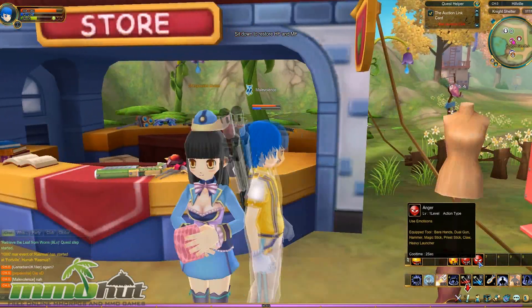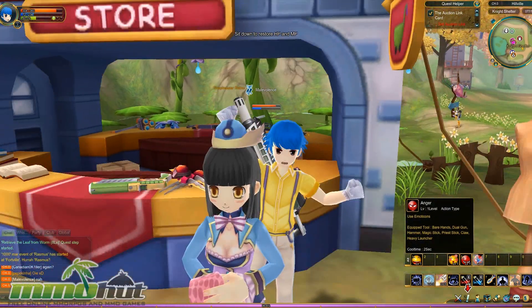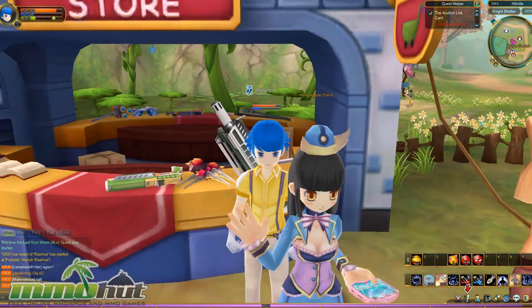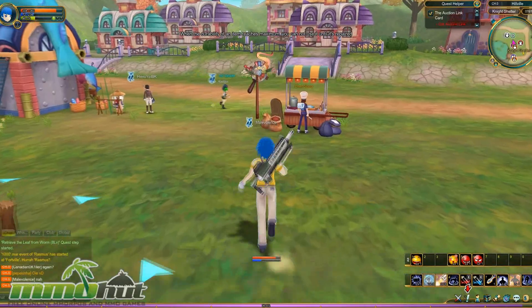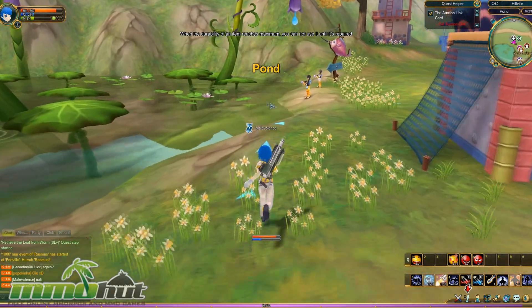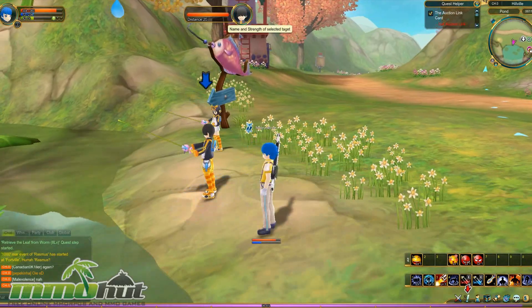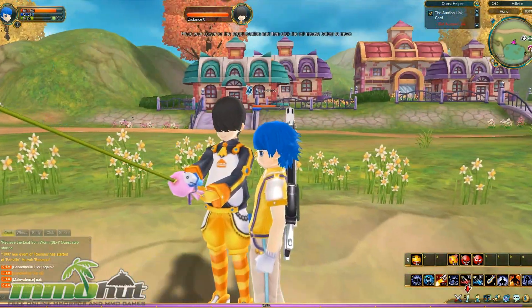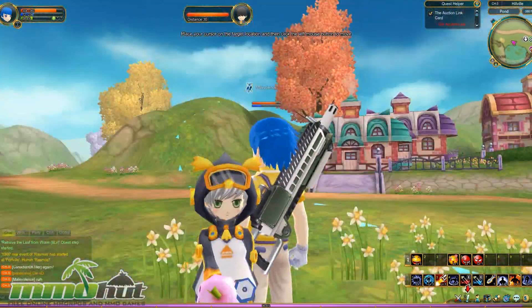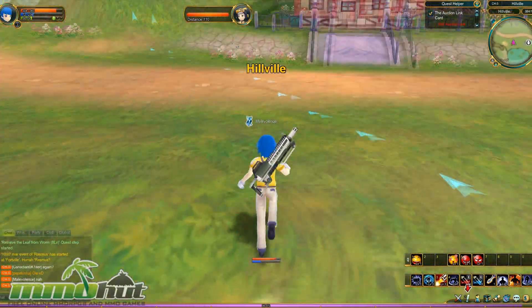I found a shopkeeper named Elaine. There are two NPCs fishing nearby with no names — sucks to be them. One has a cute little fishing rod with a little octopus on it. We are in Hillville. Following the arrows through the area and looking around at the various NPCs and environment details.